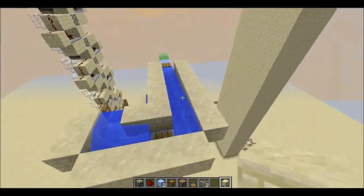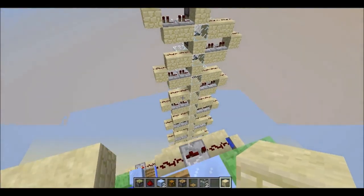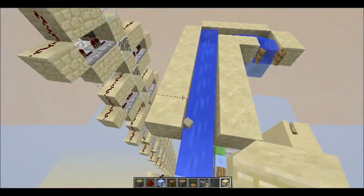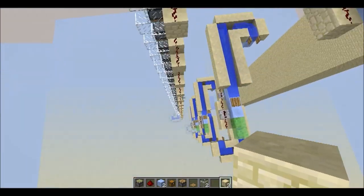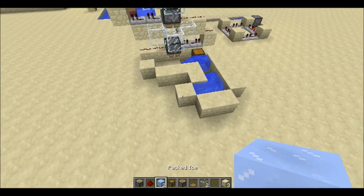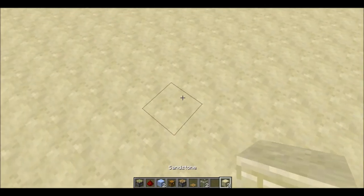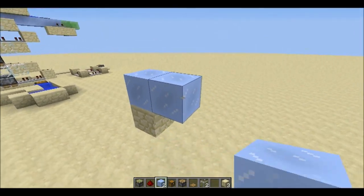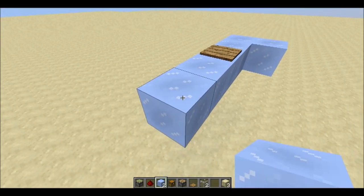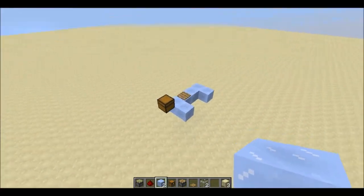Even though this item elevator is quite easy to make, I'll still explain and make a tutorial on how to build it. So let's get started. The first thing you need is some packed ice — I recommend packed ice as it will not melt. First, make an L shape, which I'll do in the air because I want to tear it down later. Then put down a wooden pressure plate. It doesn't have to be wooden but it looks better. You'll be using another wooden pressure plate later on.